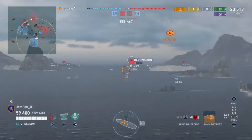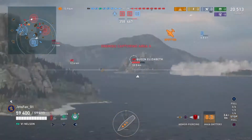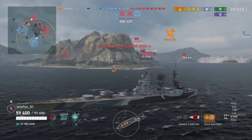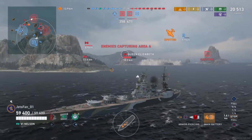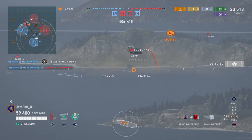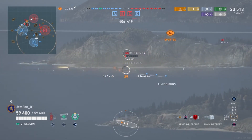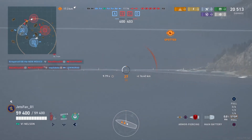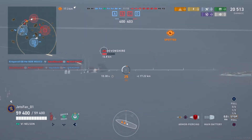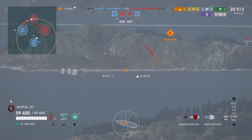That's where I'm going to take my Nelson play and my British battleship play, especially tier 6 outside of the Hood. With Hood, I basically exclusively play AP unless I'm presented with a super well-angled, well-armored target or a destroyer. But otherwise, I like to use the AP and HE combo.